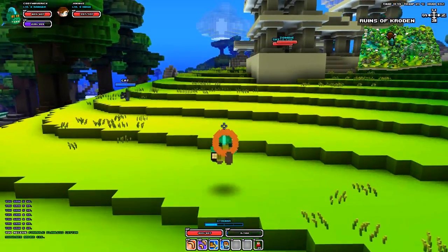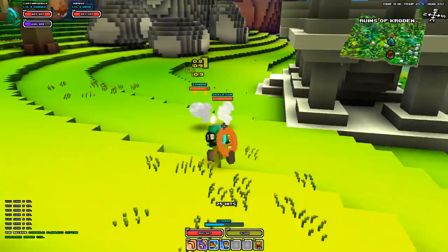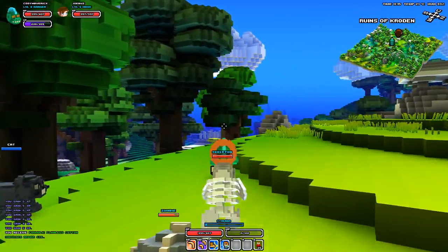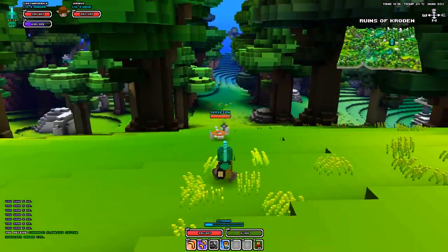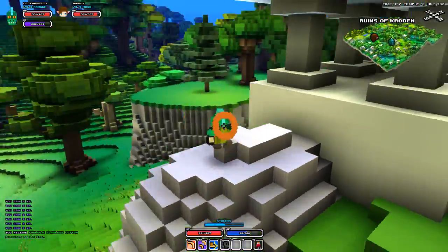What else is good? Fish - there's no fish yet is there? There is fish in the ocean biome! Can you head back because I've got a lot of mobs chasing me. I've got a squirrel on my house - squirrel's easier than a raccoon.